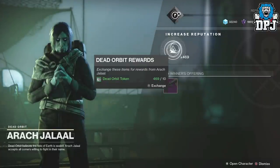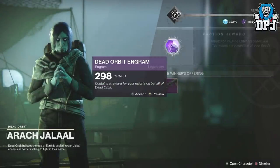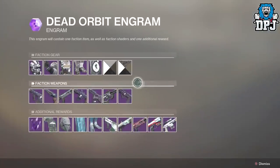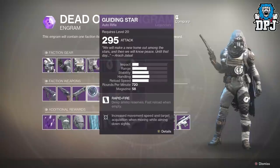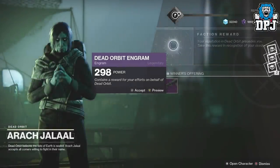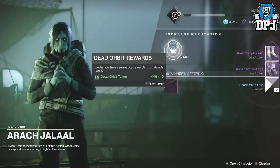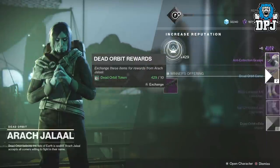That's a submachine gun — not what I want. Let me quickly inspect these and see if the auto rifle is here. There it is right there — the Guiding Star! That's what I need. I am an auto rifle sort of person. And the legs, nice! So I think I now need the chest and the class item.